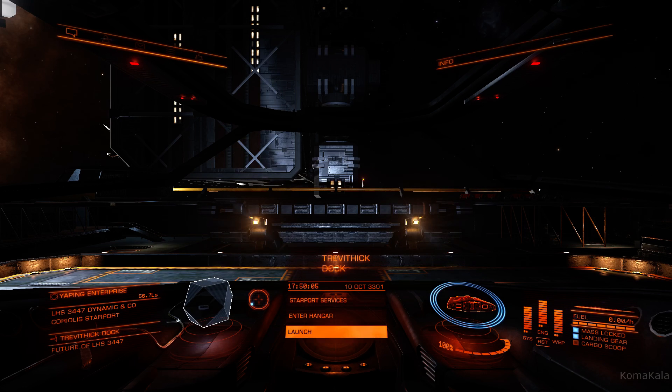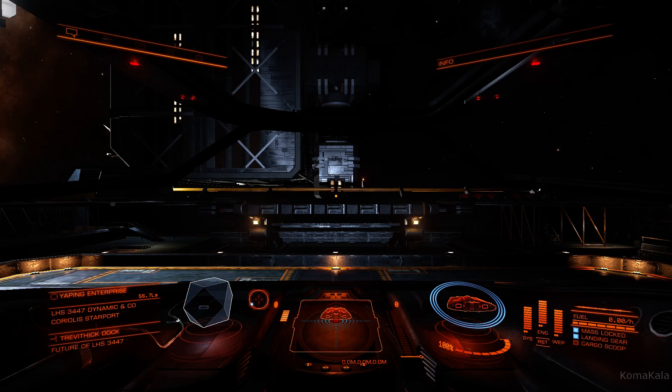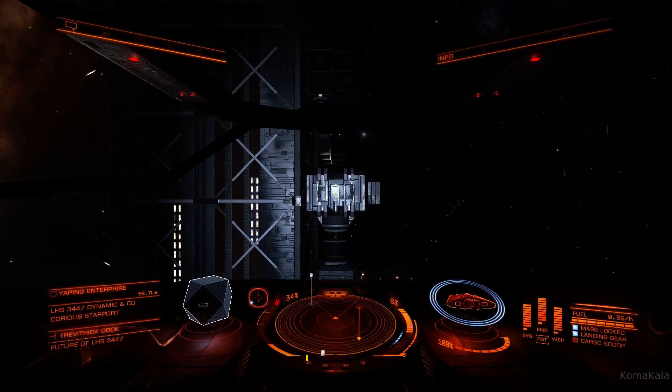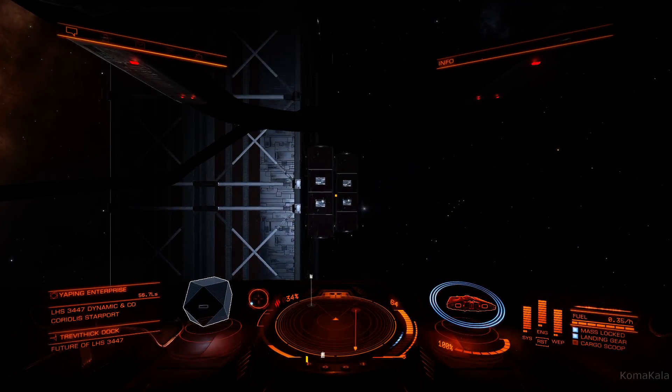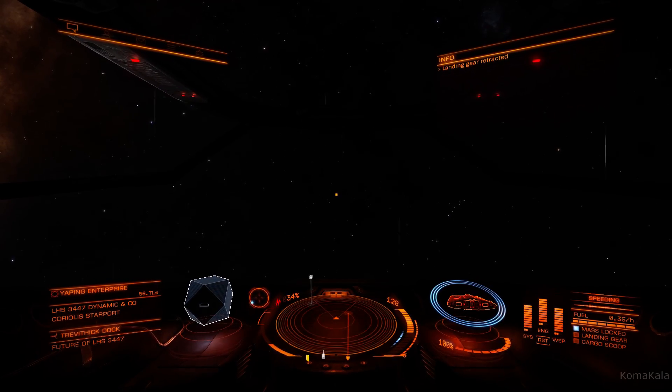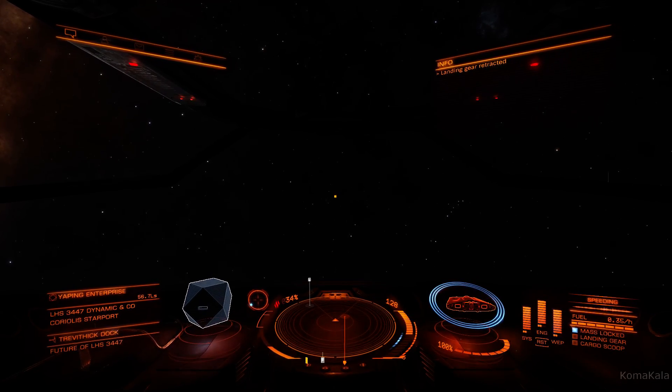Let's go ahead and launch. Remember that we have our vertical thrust on R and F — R flies up, F flies down. I'm just going to lift straight off the pad using R. We'll retract our landing gear, don't need our lights anymore, and let's start applying some forward thrust.